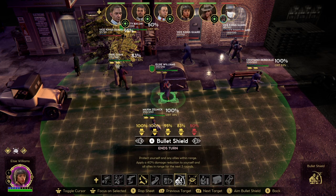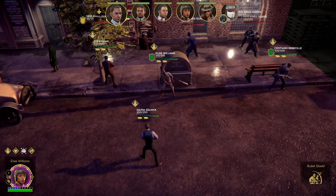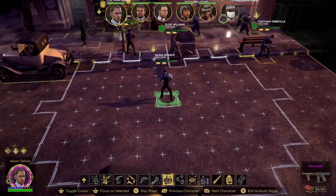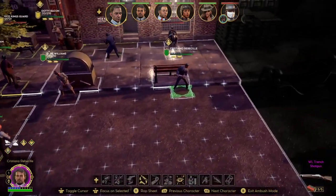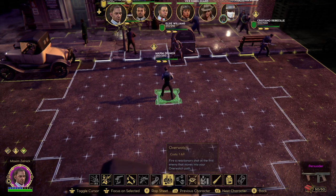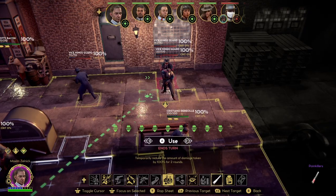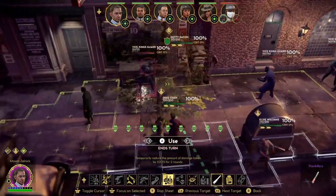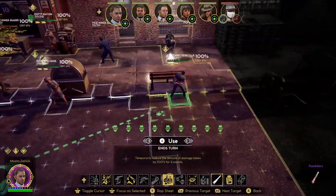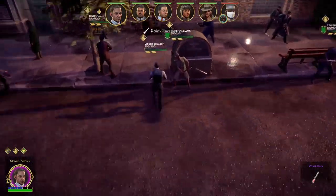Something else that's rather interesting is that you can use your perks before combat. For example, I can use Bullet Shield right now. Bullet Shield is an incredibly powerful perk — it means your troops receive less damage for the next three turns. Knowing that you can do this means you can take massive advantage of several different perks before combat actually begins.